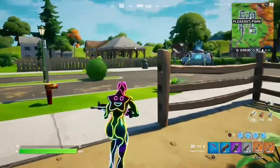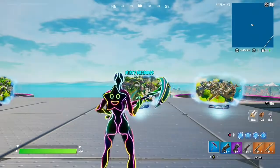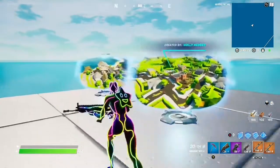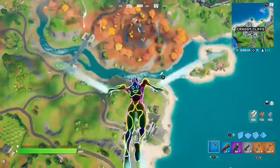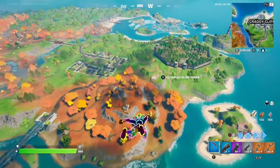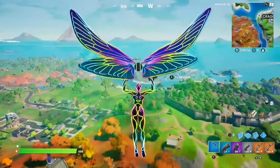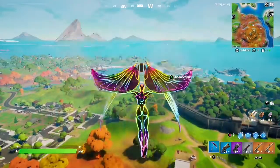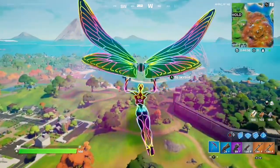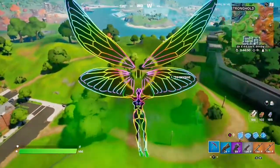Now let's go to the hub and then over to Stealthy Stronghold. Like I said, these two are not in the main Stealthy complex — they're outside, and there's two together. I've tested this a couple of times: the location changes a little bit, like by a few feet or meters, but they're in the same sort of location each time. They can move about within the space of about 10 meters or so. I watched a video earlier where someone said the chest wasn't there, but it was actually right behind them — it had just moved a little bit and they missed it.